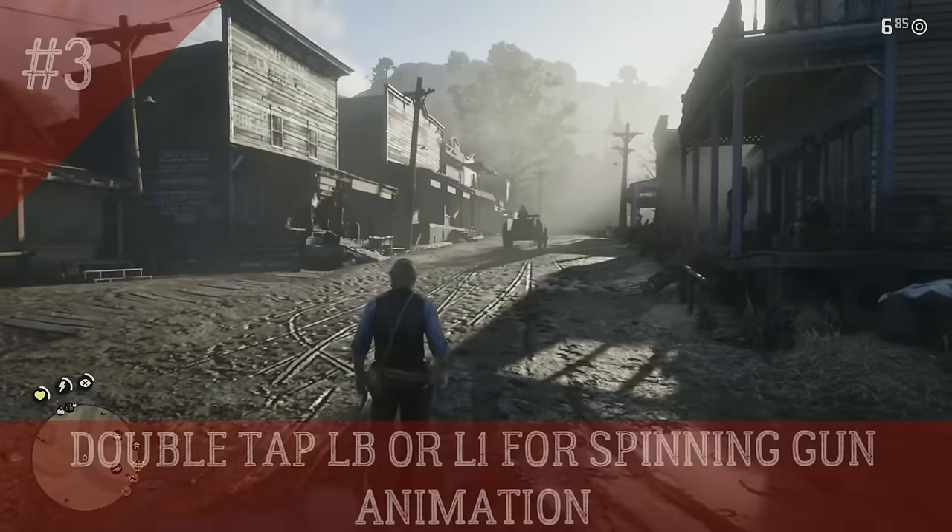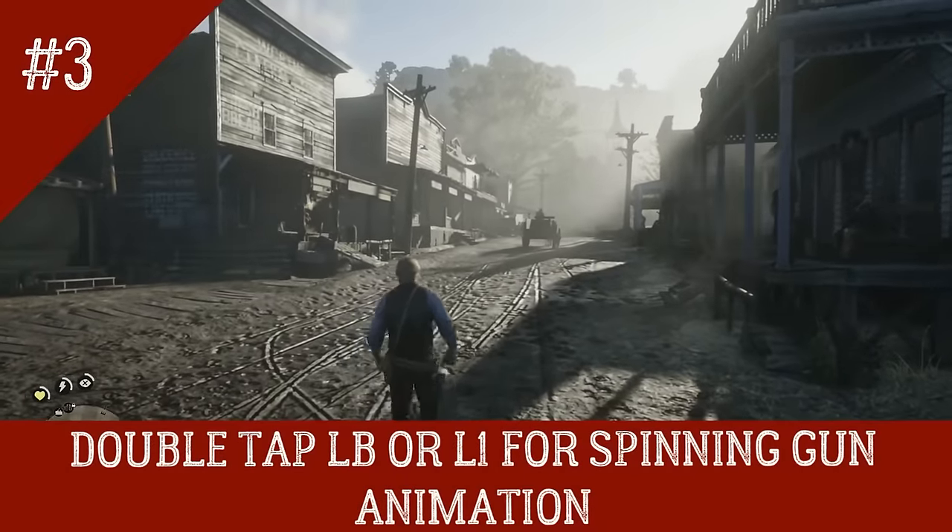Number 3: Double tap LB or L1 for a spinning gun animation.